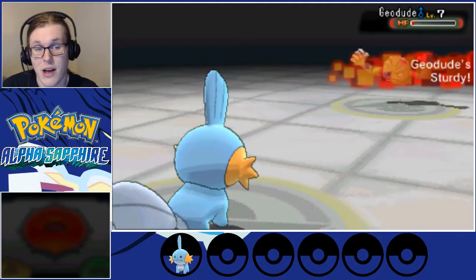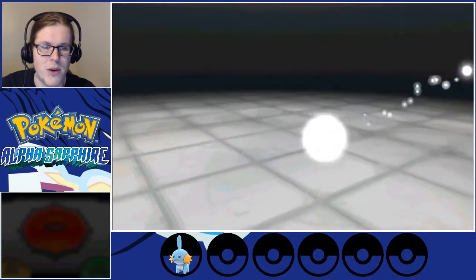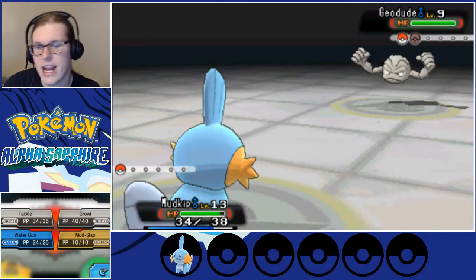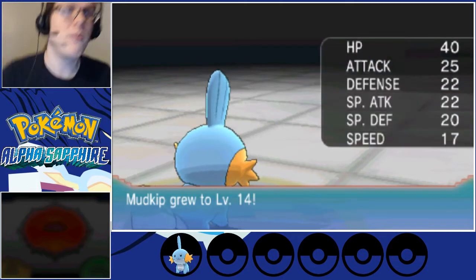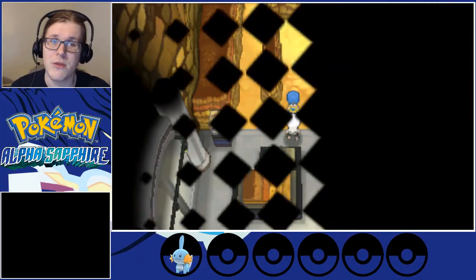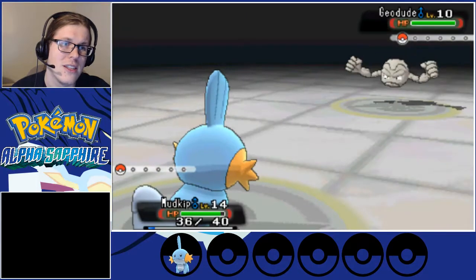I'm really happy to take out these gym trainers because they're all going to be Rock type — that's what this gym is. Unfortunately a lot of them have Sturdy as well. However, a Water Gun will one- or two-hit these Pokémon. They give decent experience — like that Shroomish gave 100, this Geodude gave 90. Not all Geodudes will have Sturdy; the other ability option is Rock Head. If I can't beat you with a single level-10 Geodude, I can understand why I wouldn't beat Roxanne.